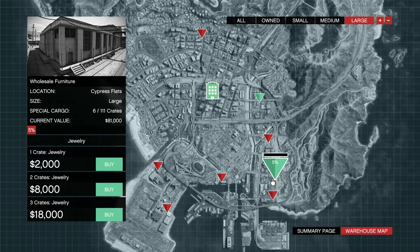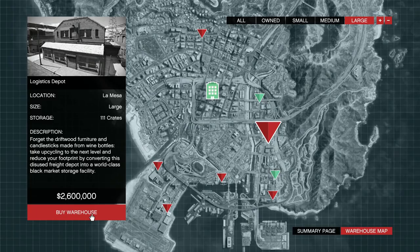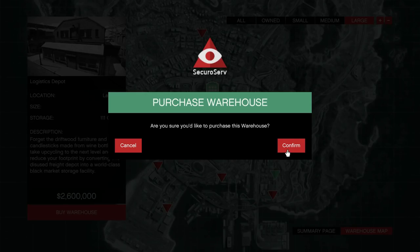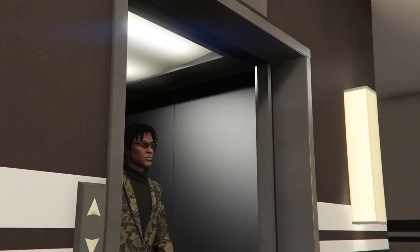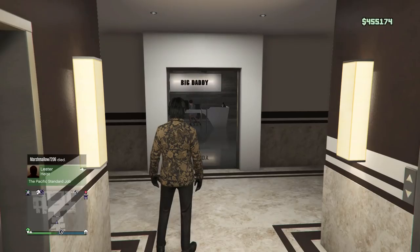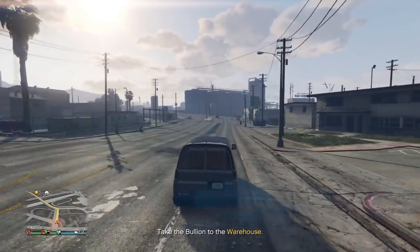When purchasing warehouses, I recommend Darnell Bros as the warehouse you should buy first if you're only going to have one. For a second warehouse, I recommend Wholesale Furniture. If you don't like Wholesale Furniture's location, West Vinewood Backlot is nice and north, so you may find that beneficial. Two large crate warehouses are more than enough for the average player. You can own a maximum of five crate warehouses, and having two will let you bypass the cooldown in most cases.